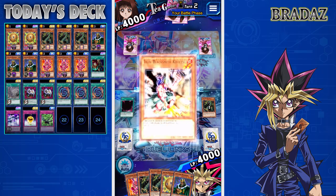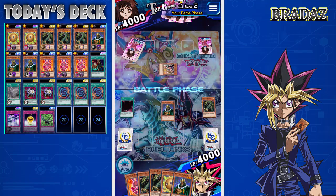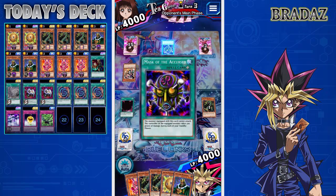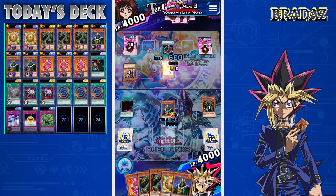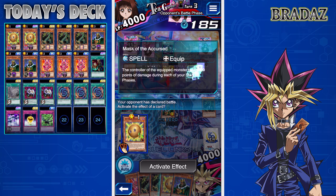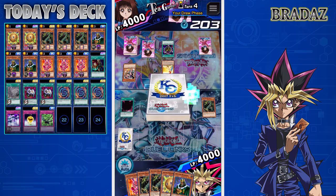We attack into the opponent's monster. Iron Blacksmith Kotetsu — nice. What's she going to get? Mask of the Accursed — that's a bit of a pain. We're just going to hope the odds are in our favor. Once we draw Polymerization, we'll sacrifice the Frontier Wiseman and go for the Dark Bolter. The opponent plays... the Unhappy Girl! I haven't seen this card used much — she's got Holy Guard skill on.